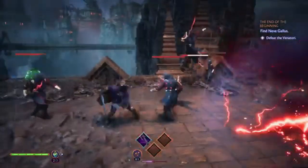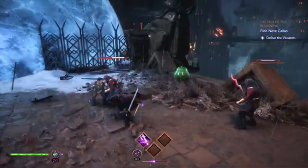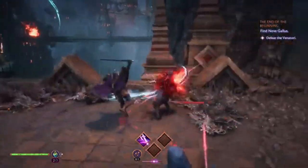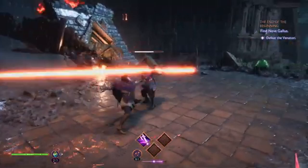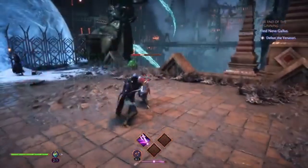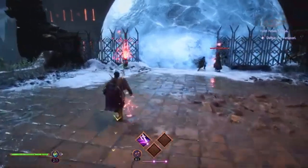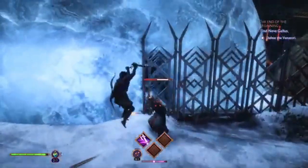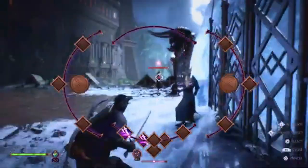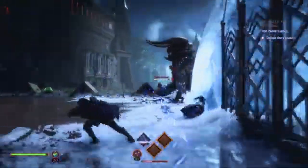The opening cinematic is nothing short of epic. Varric recounts the story of Solas, the Dread Wolf, and we find ourselves in the capital of the Tevinter Imperium, Minrathous. Here, you meet Neve, a Shadow Dragon and renowned detective, setting the stage for an intriguing plot. Your first major decision is to either attack or talk to some shady Venatori agents, which impacts your relationship with Varric and sets the tone for your character's personality.